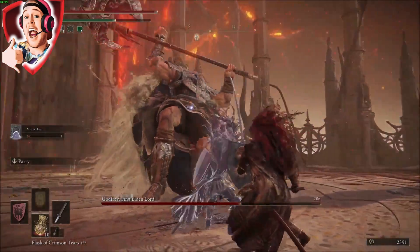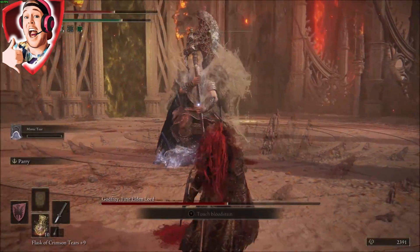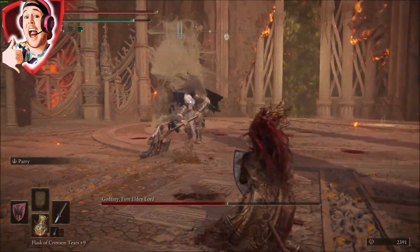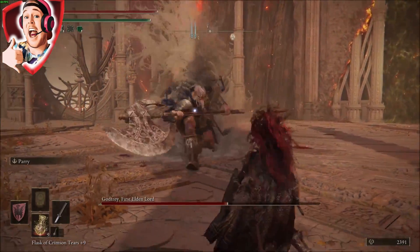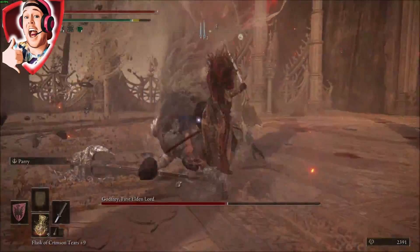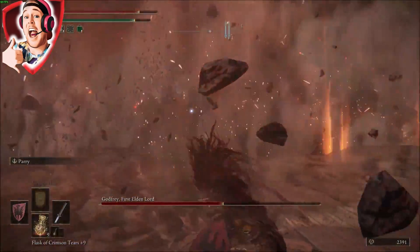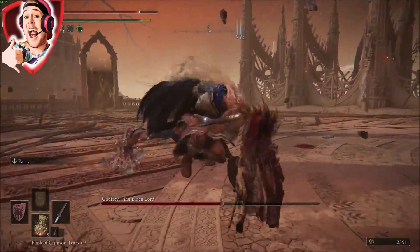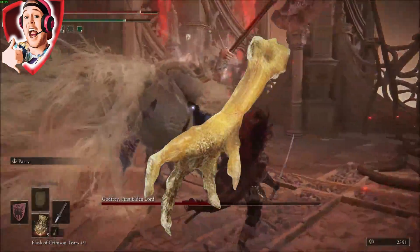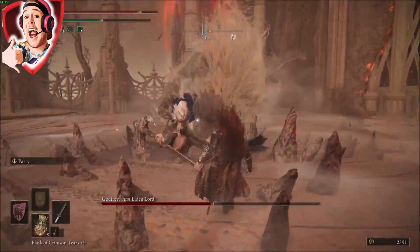But we're not done here. What you do ladies and gents is upgrade that weapon as high as you can. This isn't completely necessary, but seeing as you're going to have basically unlimited rune supply, you might as well upgrade it as much as you can now. The only talisman I would really suggest you use is the Golden Scarab — that allows you to increase your runes exponentially. Another bonus thing you can do is craft Gold Pickled Fowl Feet to get even more runes on top of this already ridiculous farming method.